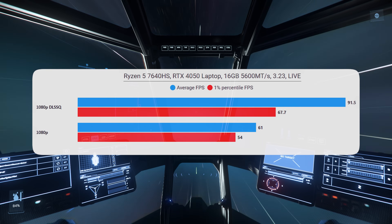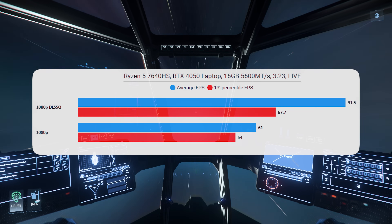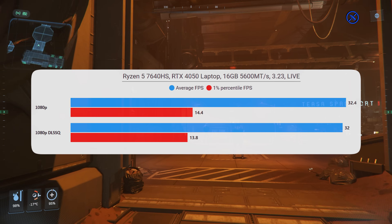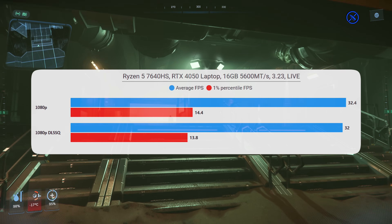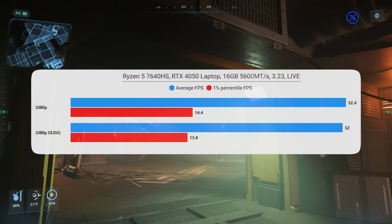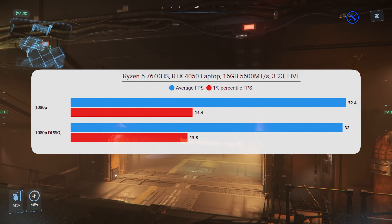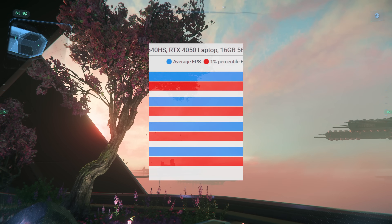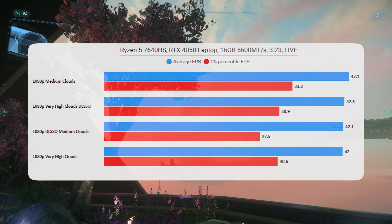On my gaming laptop — loud but actually performs well — in quantum travel at 1080p there's a decent jump in performance with DLSS, which is nice. In Lorville though, even though it has a 4050 laptop GPU, it's comfortably outperforming the CPU — the i7-7640HS — so we're completely CPU bound. A lot of people with older hardware will face this scenario: you just won't see any benefit in cities from upscaling. The 4050 is so comparatively powerful that even on the Orison rooftop clouds it doesn't do anything — still all CPU bound.